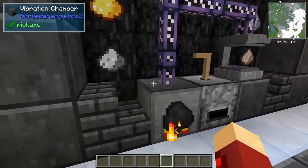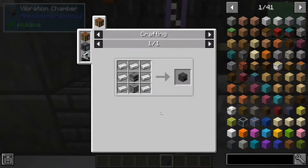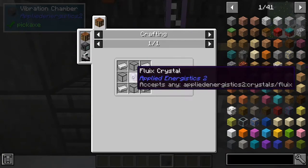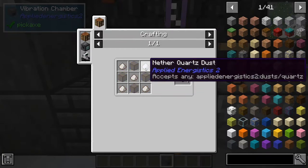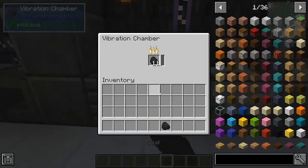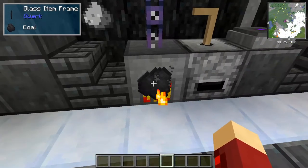There's only one block that generates power in AE2, and that's the vibration chamber. The vibration chamber is crafted with seven iron, one furnace, and an energy acceptor, which is just crafted with four quartz glass, four iron ingots, and a fluix crystal. The quartz glass is just crafted with five certus or normal quartz dust and four glass, making you four quartz glass. The generator works by putting coal in it and it'll generate AE power per tick, which is the power that AE2 uses.